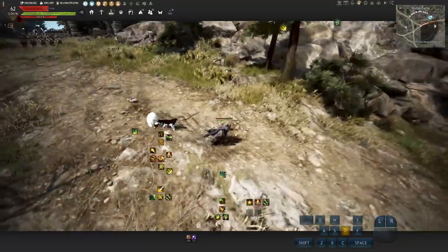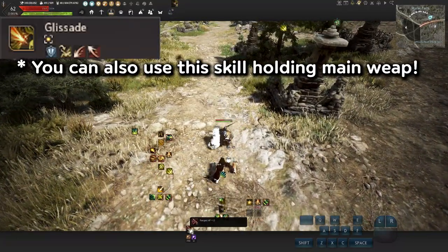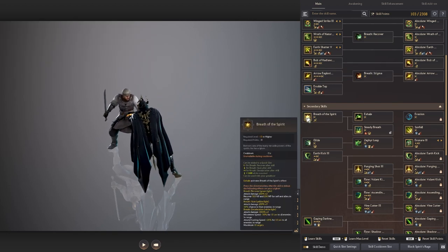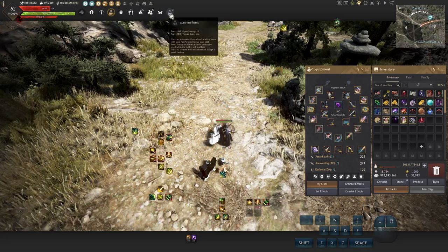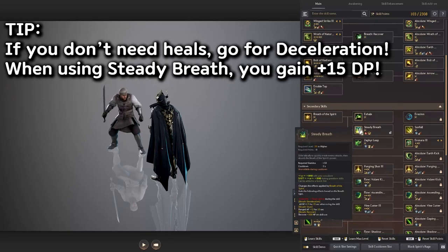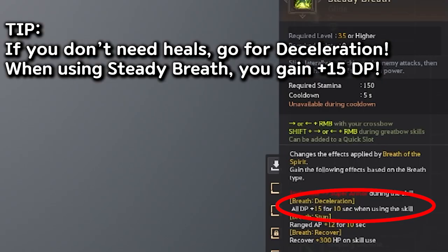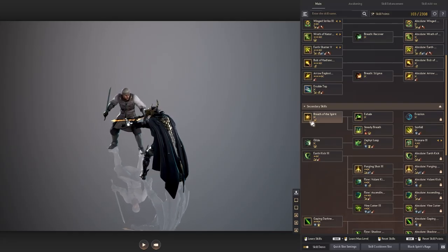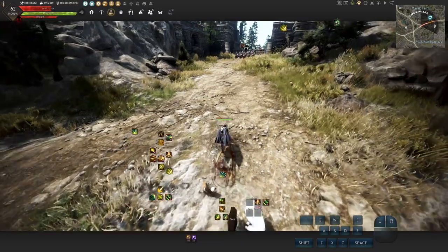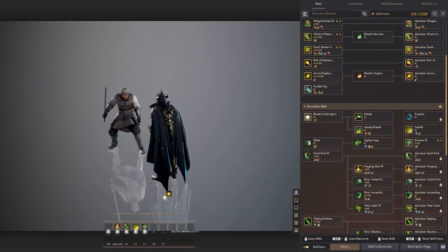If you have no HP problems because you have an infinity potion, fairy, or can buy potions, then you can use Deceleration with Steady Breath to get all DP plus 15. But to keep it simple, just keep it on Recovery. You don't even need a hotkey for it — if you go to another class and come back to Archer, it always resets to Recovery anyway, so don't bother messing with it.